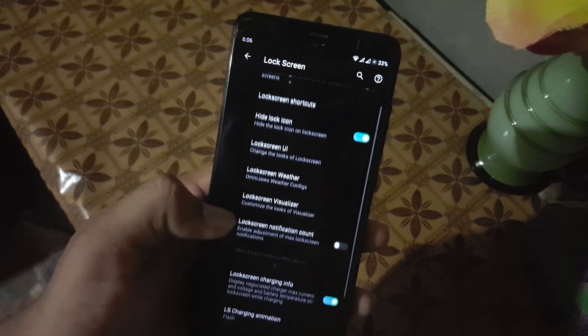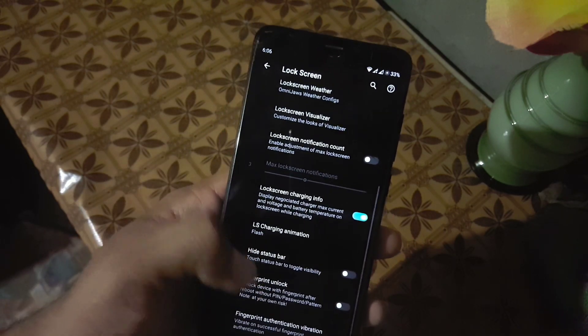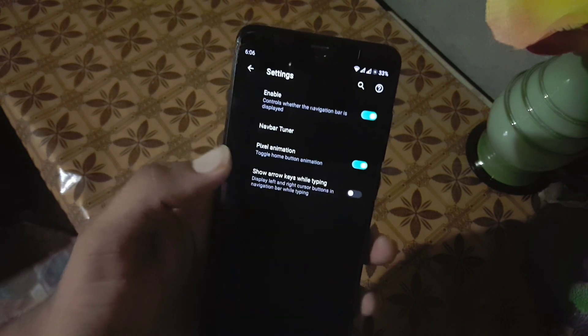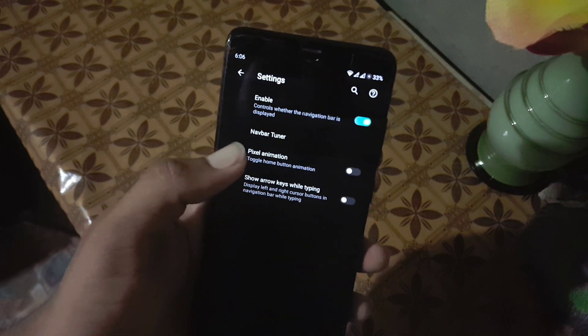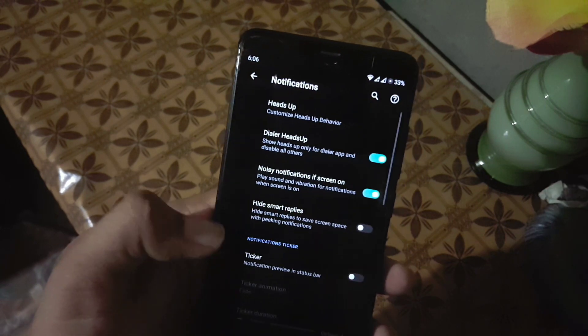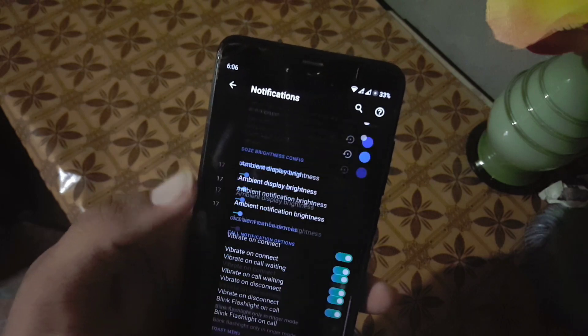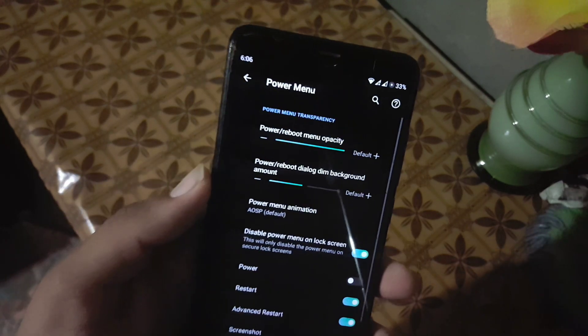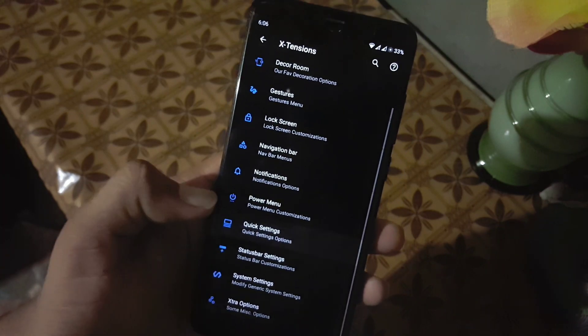Then we have the lock screen — from here you can manage the lock screen UI plus shortcuts. Then we have navigation bar settings — you can enable or disable the navigate pixel animation for the three-button navigation bar. Then we have notifications — from here you can also enable or disable in-call vibration.